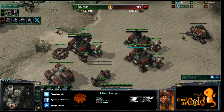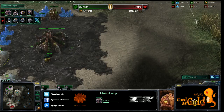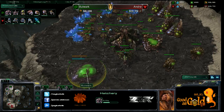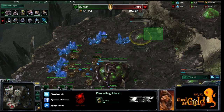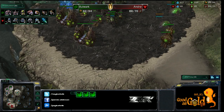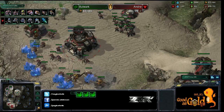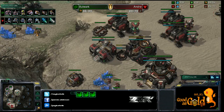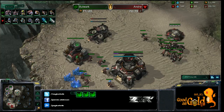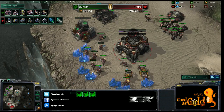A speedy little zergling gets splatted. Andre has an SCV recalled to the base — a bane nest is coming out now. Andre isn't getting his SCVs back to work, causing delayed mining time. He's calling down MULEs when those SCVs could get out. He still only has one bunker — this is very dangerous.